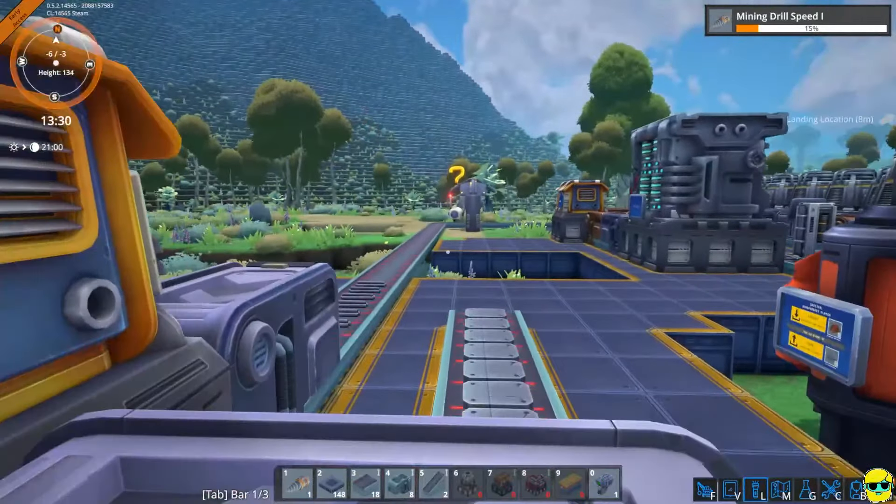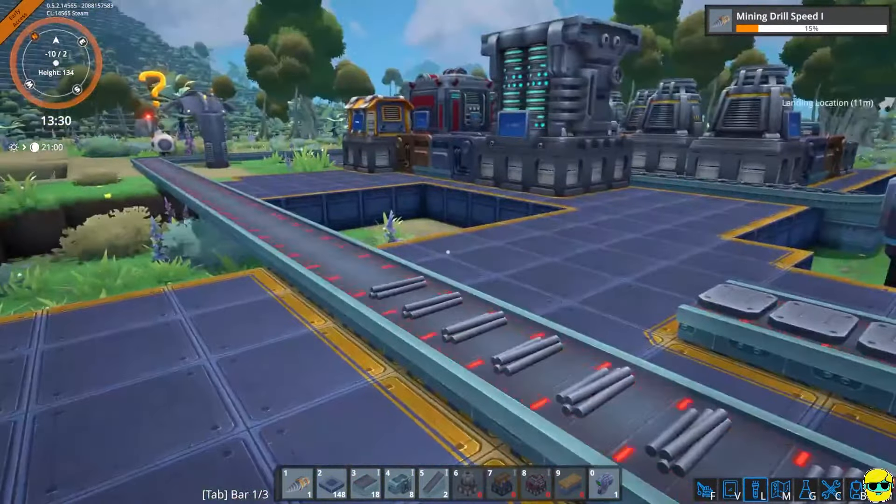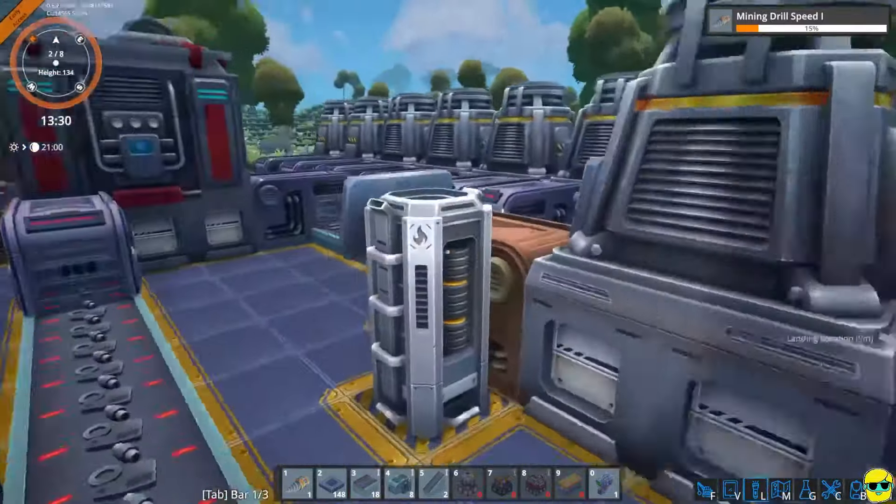So now we have the smelters that they told us to build, and we've also been doing some research. And we have this kind of nice little central hub where we're collecting everything. Alright everybody, well I think we're doing beautifully here in Foundry. And I'd love to know how you're feeling about this game. Oh my god, we ran out of power - that's embarrassing.